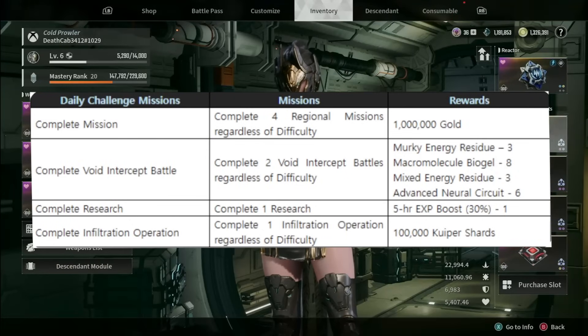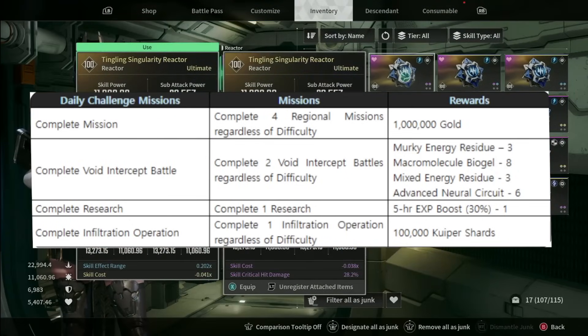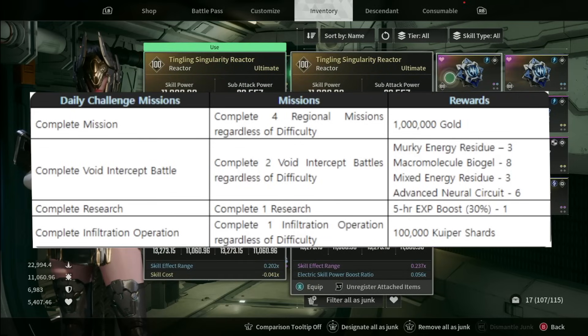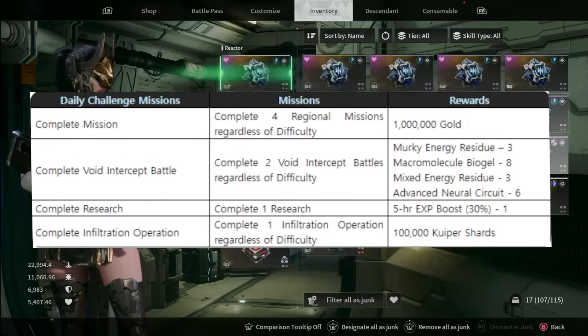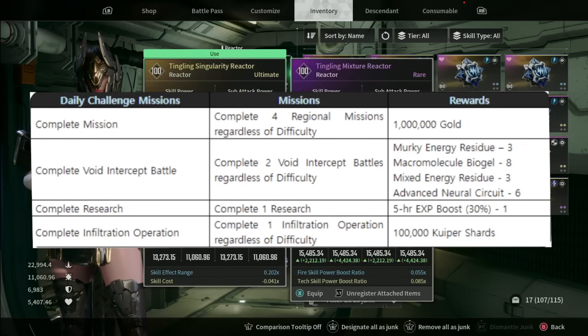Complete 1 Research and you're going to get a 5-hour experience boost of 30% — that's a big deal, we're going to talk about that more in a minute. Complete 1 Infiltration Operation, regardless of difficulty — those are the new Ops that will be on rotation — and you're going to get 100,000 Kuiper Shards. That's big for new players.